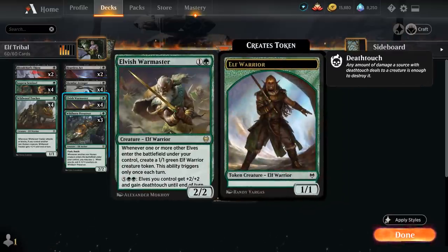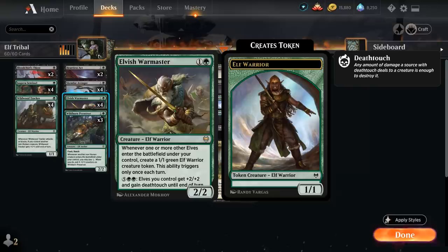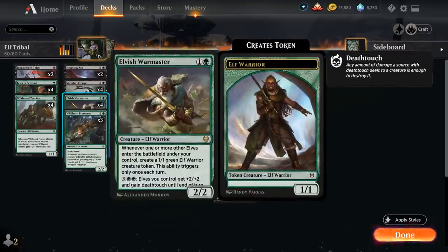Elvish Warmaster is another excellent addition from Kaldheim — a 2-mana 2-2 elf warrior. Whenever one or more other elves enter the battlefield under our control, we get to make a 1-1 green elf warrior creature token, but this ability triggers only once each turn. Warmaster doesn't say non-token elf, so even if we're making a token elf with Tyvar, we still get to make a second elf token with Elvish Warmaster. We can also trigger the Warmaster on the opponent's turn with our Wildborn Preserver which has Flash.